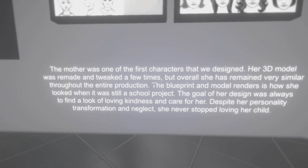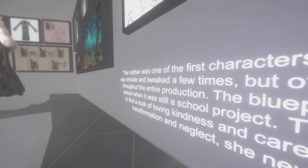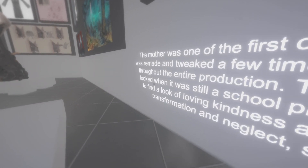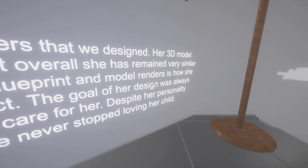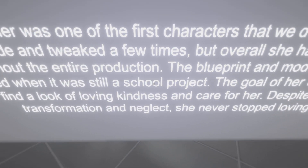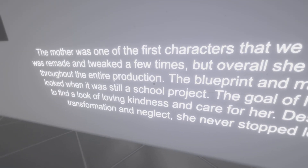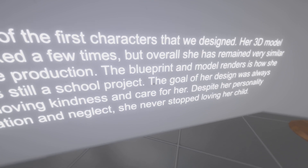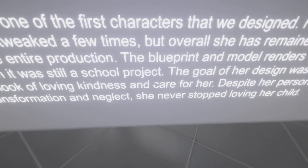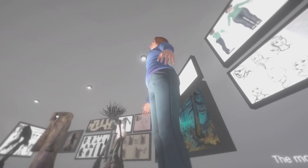This was the 3D model — the nice caring mother who I saw from the start of chapter one. It says here: "The mother was one of the first characters that we designed. Her 3D model was remade and tweaked a few times, but overall she has remained very similar throughout the entire production." The blueprint and model renders show how she looked when it was still a school project — wait, Among the Sleep used to be a school project? It says the goal of her design was always to find a look of loving kindness and care for her, despite her personality transformation and neglect. She never stopped loving her child — so she was still a good mother?